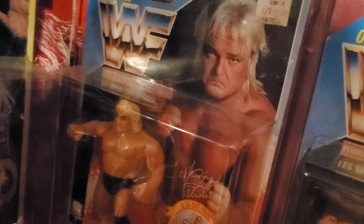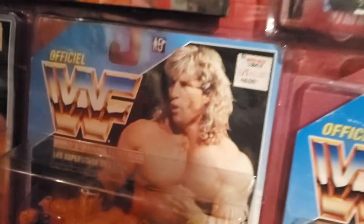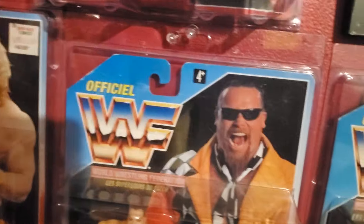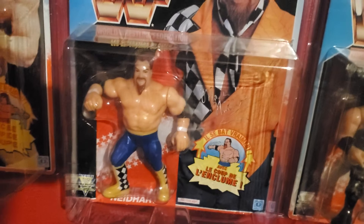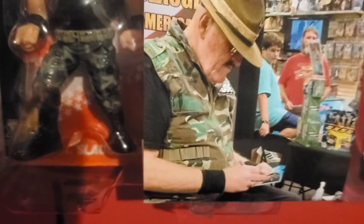Checking the French cards out real quick, which I'm not a huge fan of. I only have a few. We got Greg the Hammer Valentine — think I'm gonna open him eventually. Texas Tornado — this one I don't mind having because this is the one I had as a kid, on a French card. Jim the Anvil Neidhart. And Sergeant Slaughter — this one signed. I got this signed by him: 'At ease,' then my name, and Sergeant Slaughter.